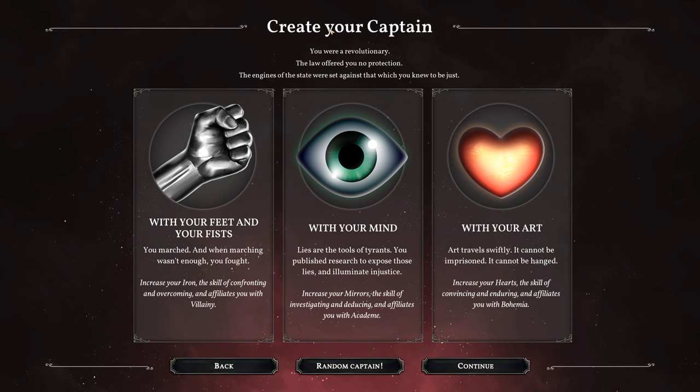We get to choose how we were a revolutionary: with your feet and your fists, with your mind, or with your art. This is your sub-skill — it'll give you another boost but not quite as high as your main skill of Veils. I'm going to go with 'with your mind.' 'Lies are the tools of tyrants. You published research to expose those lies and illuminate injustice.' This gives us the Mirror skill and also affiliates us with academic people and groups — some sort of journalist, professor, or educator.